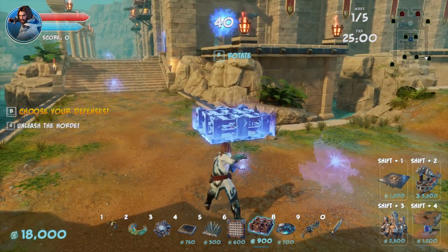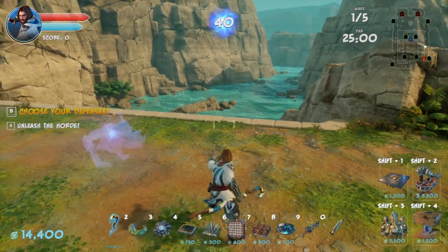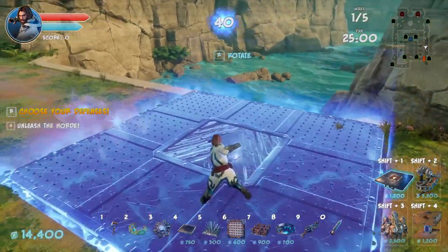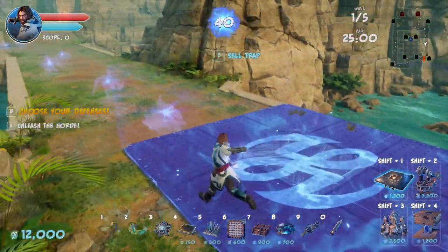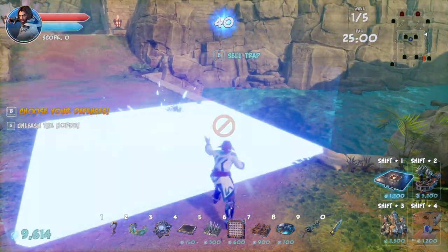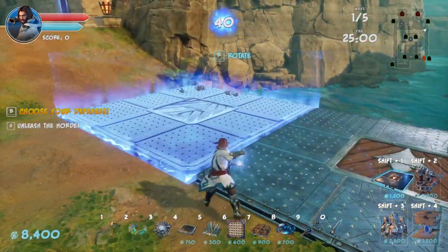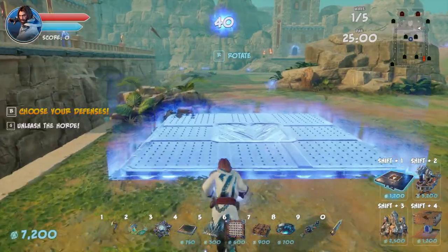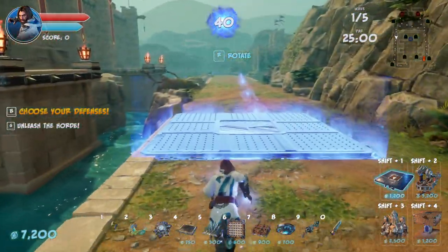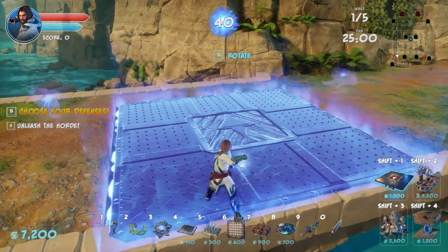Why don't we put the barricades up here, and then we can have flip traps here as well — I think I like that. Because they'll go all the way down here. So if we put a flip trap here, flip trap here, and a flip trap here — we might actually want to move them over one, like that. Then we have a lot of flip traps.